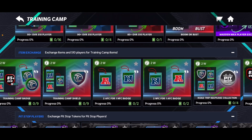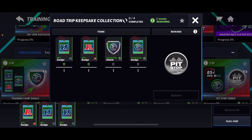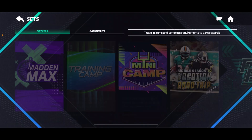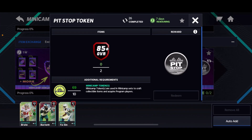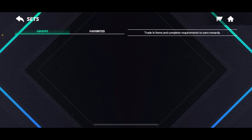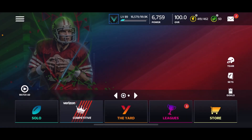You can do the collection sets again and get 20 pit stop tokens. If you haven't already traded in all your minicamp stuff — as you can see, I still have a ton here — I can get six more of those tokens from minicamp. Make sure to do these sets with all your badges.